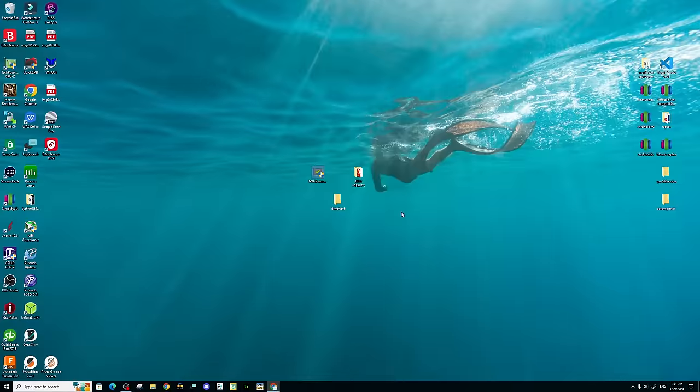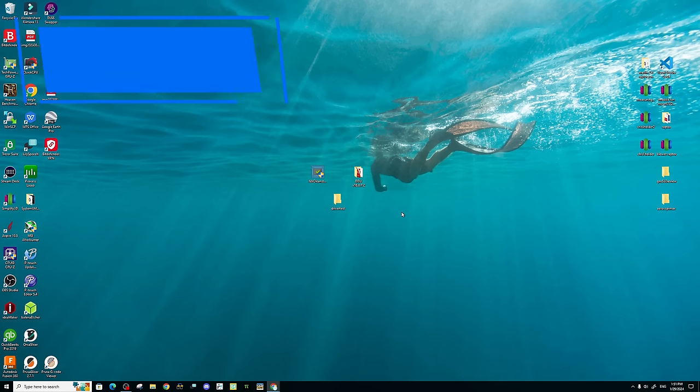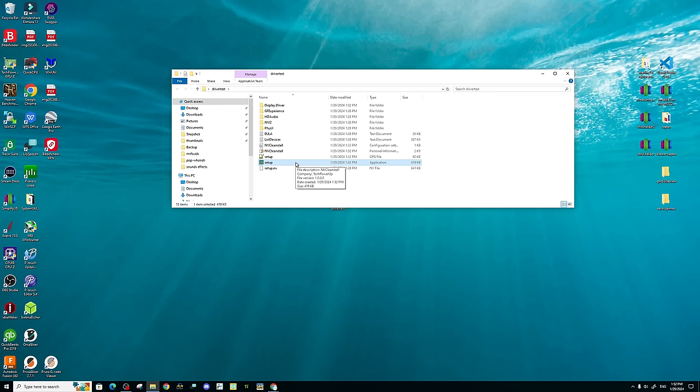Once your PC reboots, the scaling on your monitor may be a little off because the driver hasn't been installed yet. If you're on a multi-monitor setup, your other monitors will be black at this point — you'll only see your main screen. From here, locate the folder we created on the desktop with our debloated NVIDIA driver, go down and click on the Setup application, and that will start the installation process. This could take five to ten minutes.